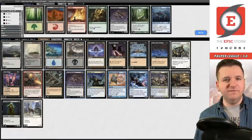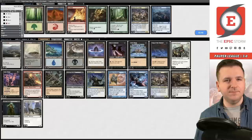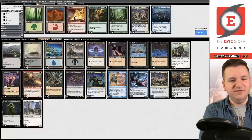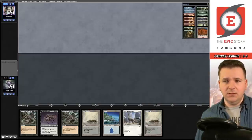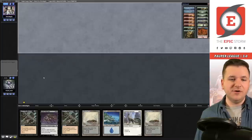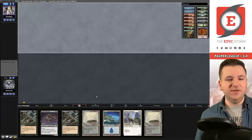We bring in the Fairy Macabres here and take out a couple Architects. You could theoretically board in Mirrorshell Crab but I don't think that's necessary. Game two — I'll try to hold these Barren Moors as long as I can; I'd prefer to cycle them rather than play them.